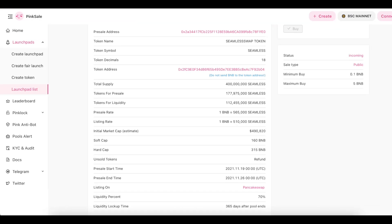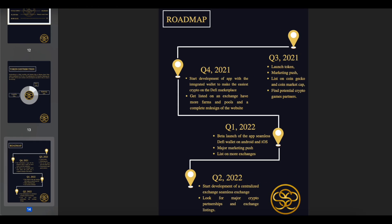Pre-sale details: Soft cap — 160 BNB. Hard cap — 315 BNB. Minimum buy — 0.1 BNB. Maximum buy — 5 BNB. Pre-sale start time — 19 November 2021. Pre-sale end time — 26 November 2021. The project also has its own roadmap.